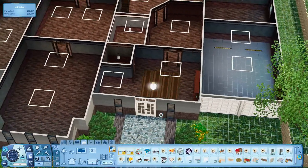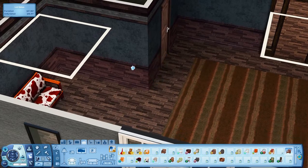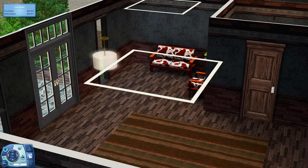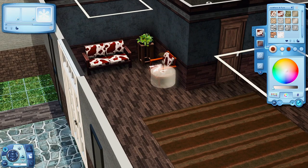Y'all, you got to understand — if you've been watching this series since it first came out, you will know. Elliot, Ingrid — they had like a little baby house. I think Elliot had like four walls and that was his house. And then we started from that little house to this big mansion, basically.